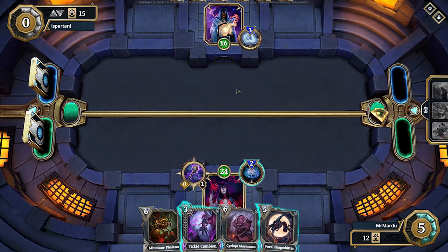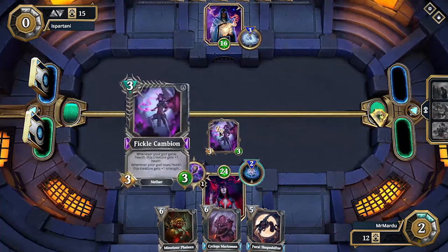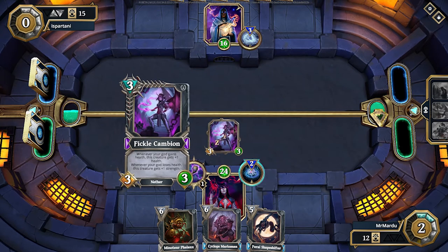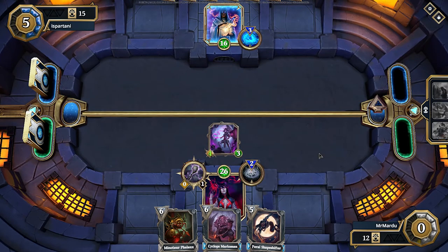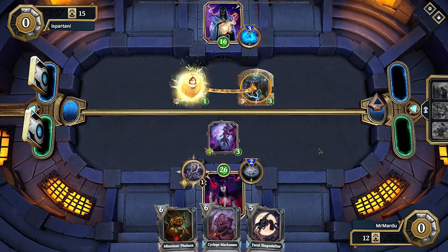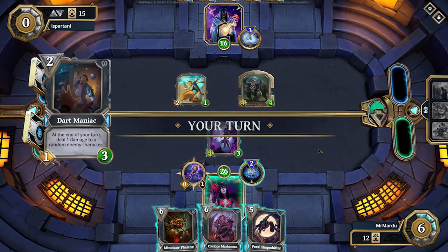We go for the Cambion here. Whenever our god gains health it will gain one health, and when we lose life it gains one strength. If we play Blood Ritual here it becomes a 4/2, but then it gains a health from the life gain so it's back up to a 4/3. That gets it out of Mage Bolt range.